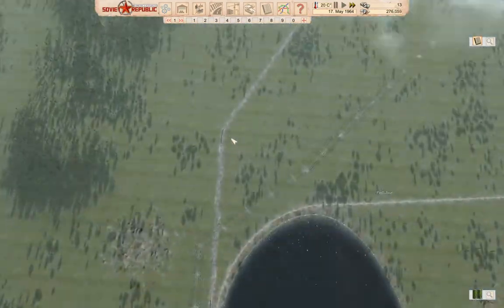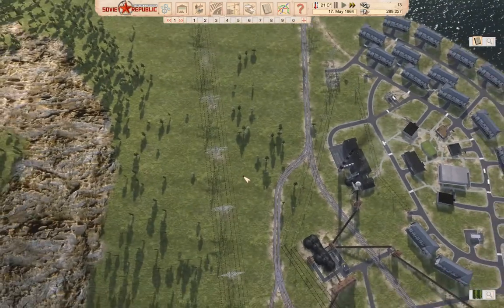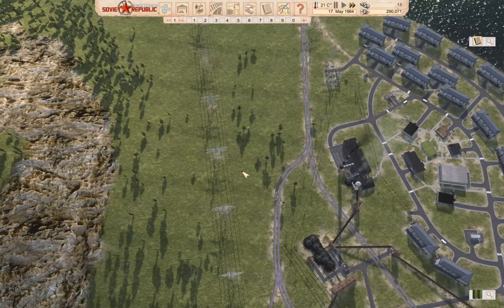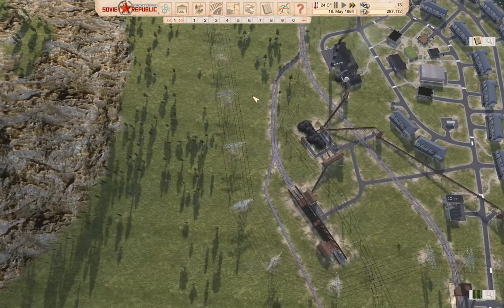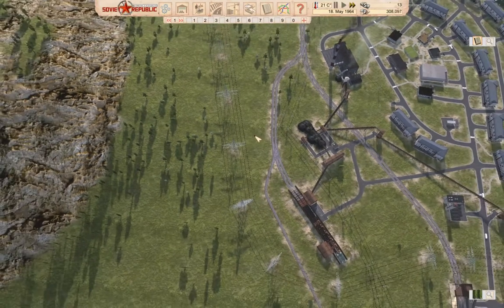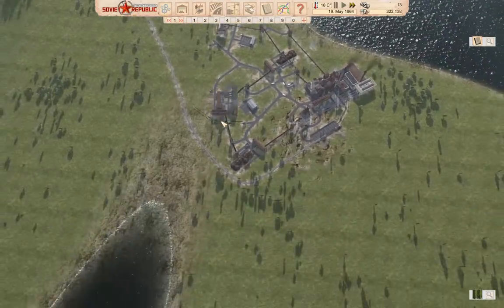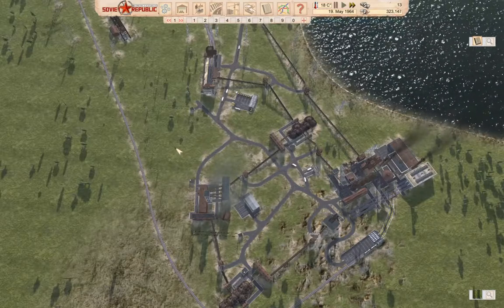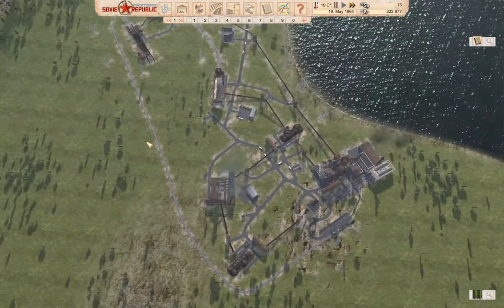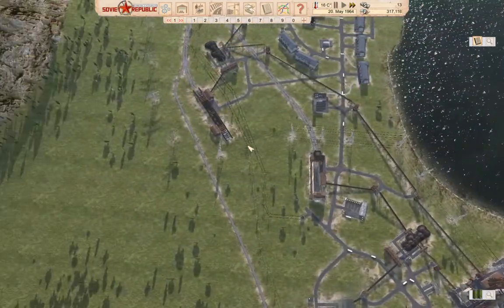We did have an issue with the trains stopping due to lack of power on the tracks, and I kind of want to do something about that. I solved it by importing power from the border, which we can afford to do. The rubles balance has been going up despite the loans we have on the go, but what I would like to do is pay off those loans. We do have enough coal, so we can definitely put up another power plant over in this area here.